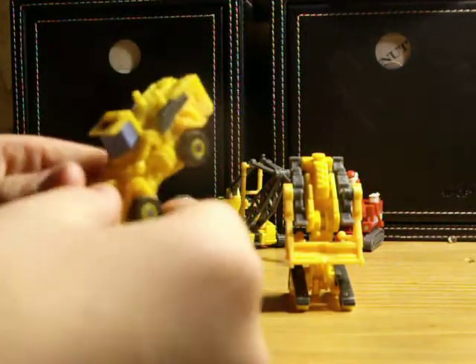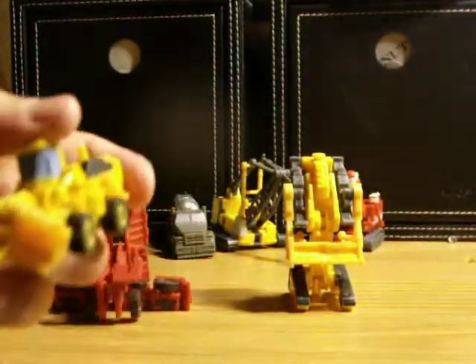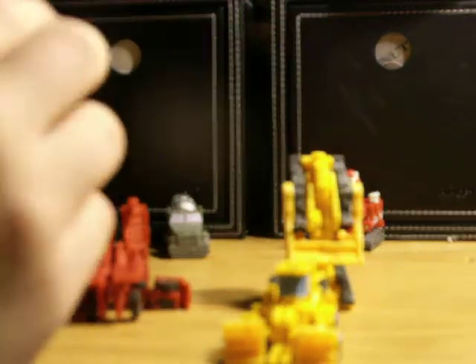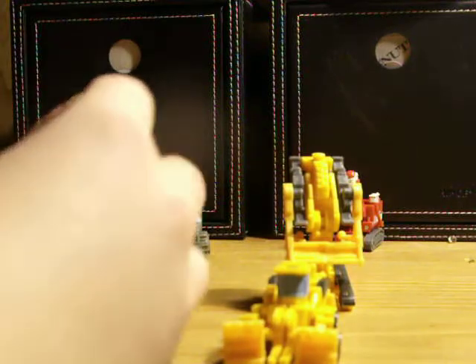Next, let's go ahead and get Scrapper. All you do is split them apart, split the legs apart, rotate them around. And there is Scrapper — done. For Hightower, flip this in, clip this on, and just flip this out.